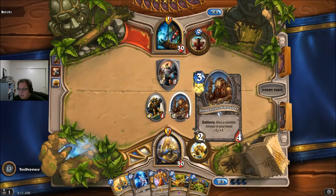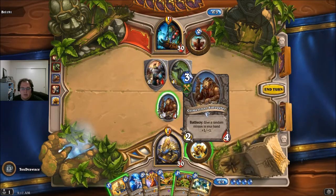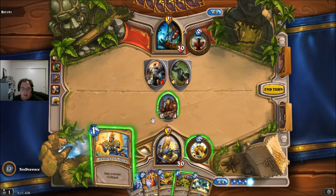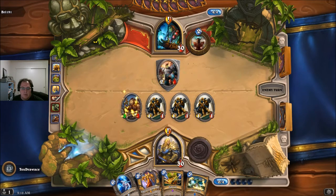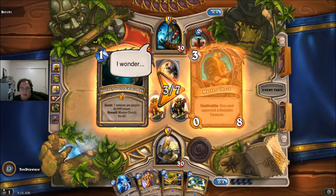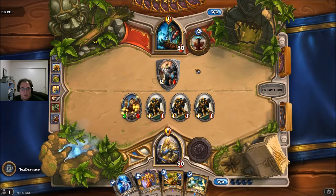I just realized, for some reason I was thinking this is one of the tri-class cards that lets you discover a card from the different classes in that gang, and that's not it at all. I think I'm gonna buff this up and bring both of these guys out. Probably could've waited on buffing this, but he can't kill it with just this.